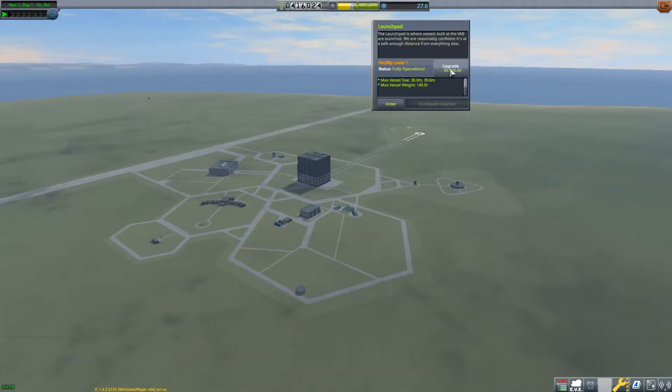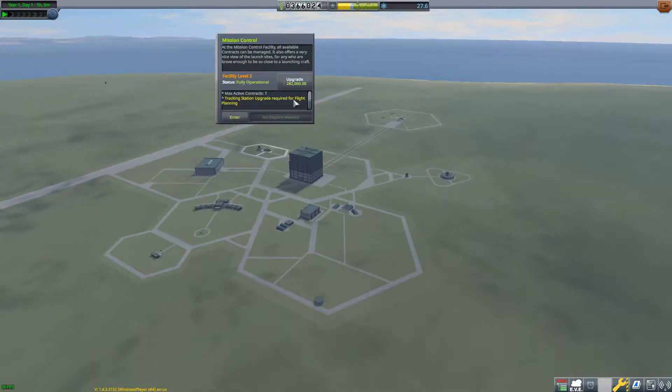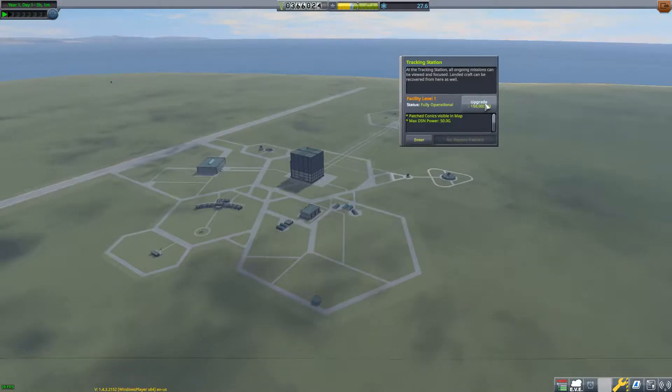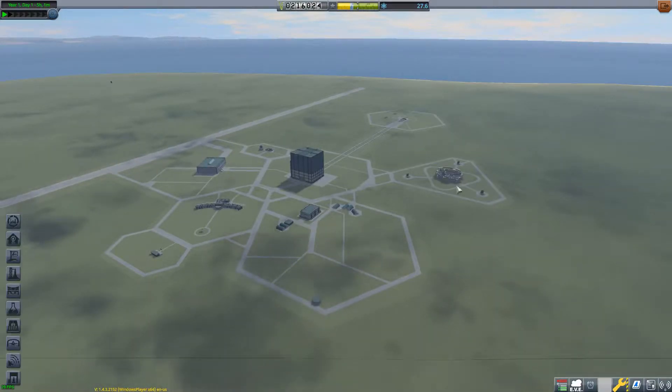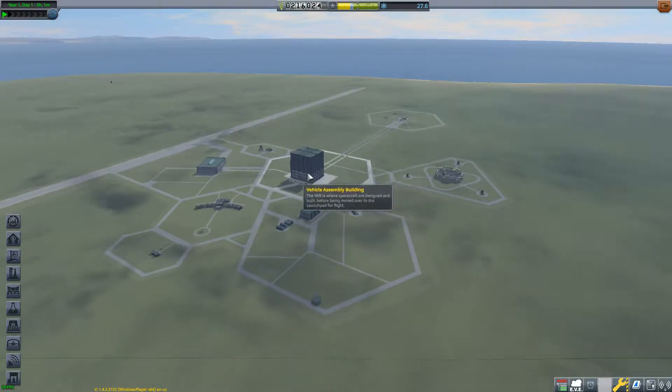We also have a tracking station upgrade required for flight planning — we really need some flight planning. That costs 150,000 credits. We still have 216,000 credits left in the bank, that should be enough. Back we go.